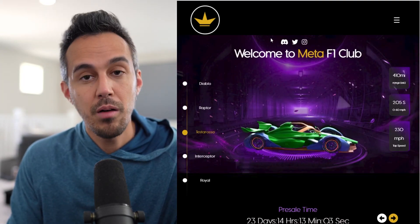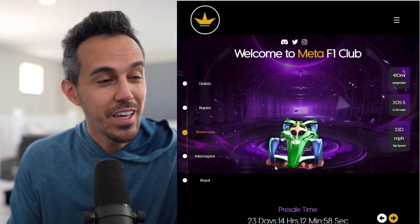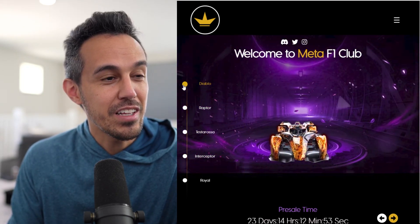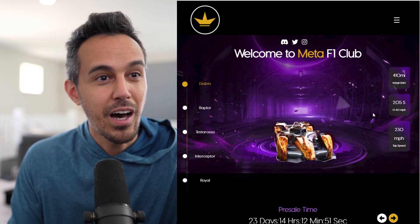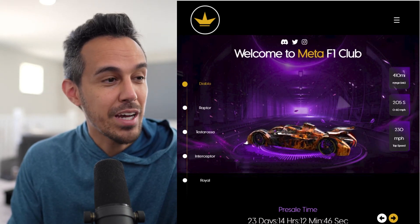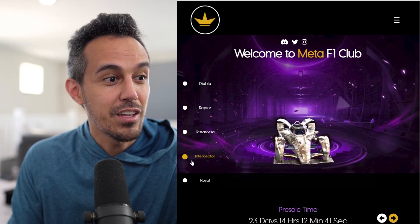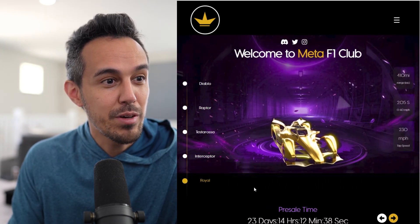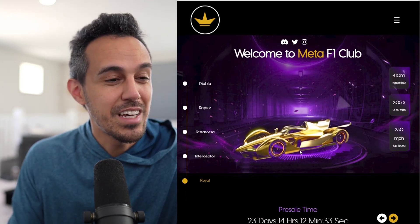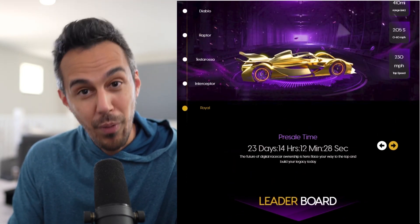On the website at metaf1club.com — I'll put the link in the description so you guys can check it out — the first thing we want to see is the cars themselves. You can check out the different models, click the button to check out the Diablo, see their speed range and max speed. They have the Diablo, the Raptor, the Testarosa, the Interceptor, and the Royal. Let me know in the comments which one you're most interested in.